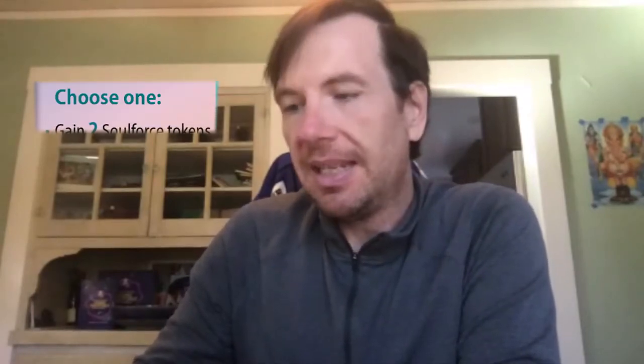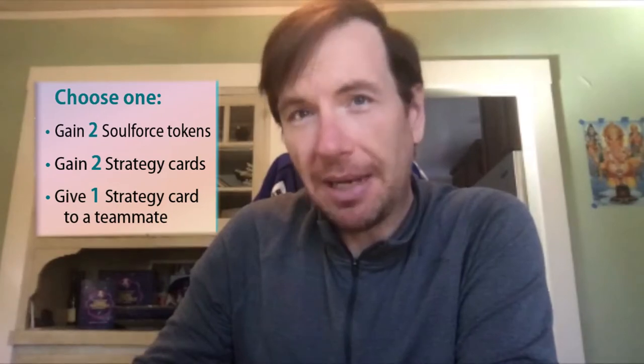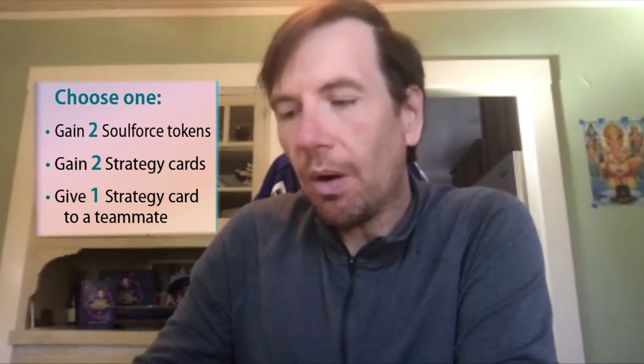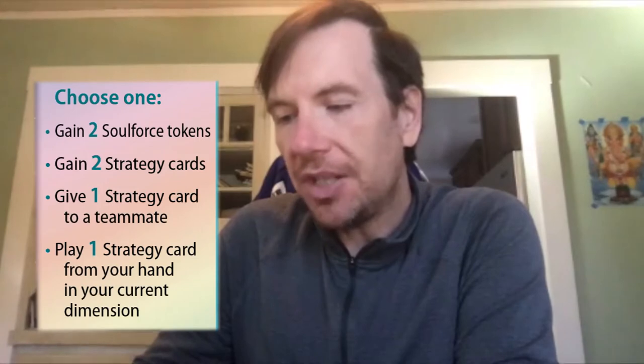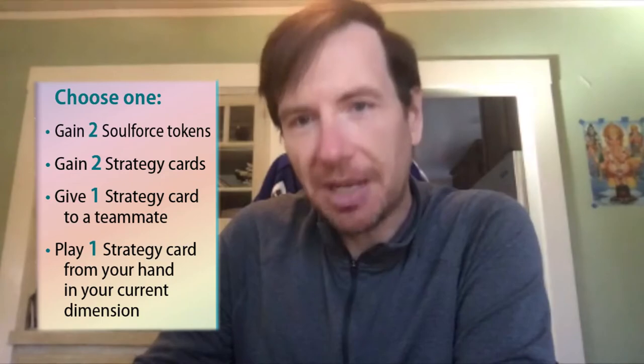Here's my mission instruction card. Looking under phase one, I have a number of options — choose one: gain two soul force tokens, gain two strategy cards, give one strategy card to a teammate, or play one strategy card from my hand in my current dimension.